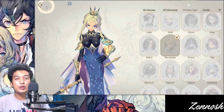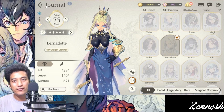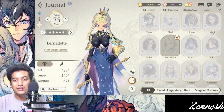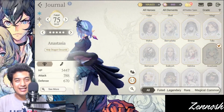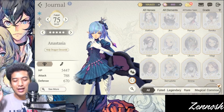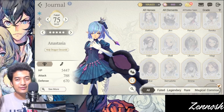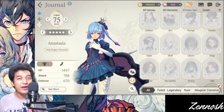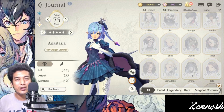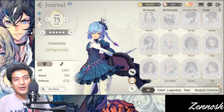So these are the top three hero units you should settle down with if you are a beginner and want to get the best hero unit from the free select summons. First is obviously Baraka, next is Bernadette, and finally Anastasia. A tier list for this game is coming soon, so keep waiting for that. I hope you enjoyed this video — please hit like and subscribe, and let me know any questions in the comments below.